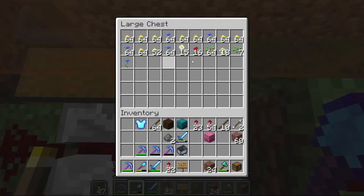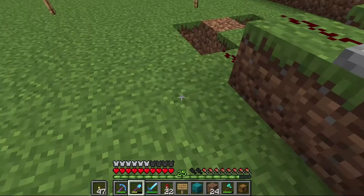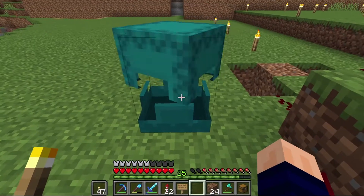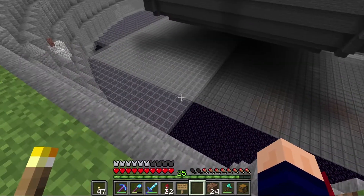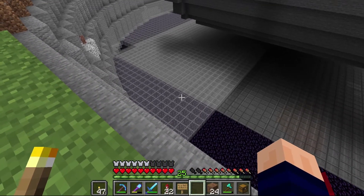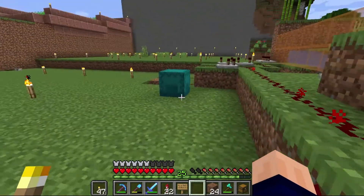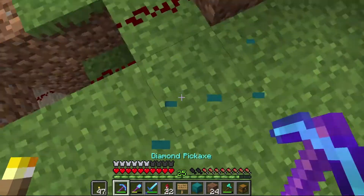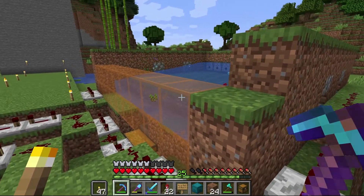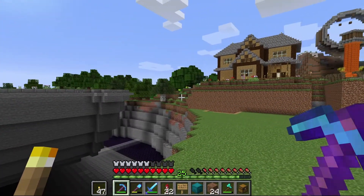Down here at the chest at the bottom, these are all the flowers it has separated out previously. These were all the flowers it had created, minus a couple of poppies, plus this shulker box here — which is the main reason I have this farm running, because I need oxeye daisies and azure bluets for dye for a big project. I haven't touched it since my video on Saturday, but I need industrial amounts of gray and light gray stained glass, which you can get from both of those flowers.